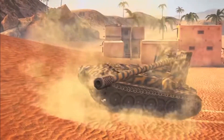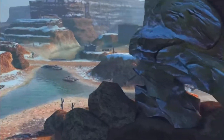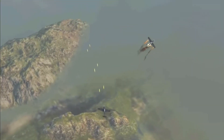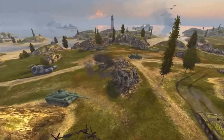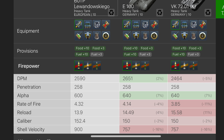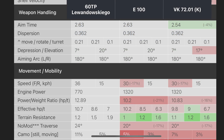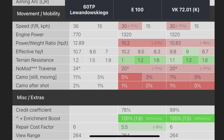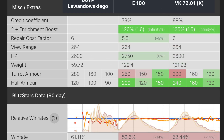It has a really good turret, still very strong upper glacis armor, and still has that weak lower glacis plate which is expected. The cannon is very similar to the E100 and the VK72 — not just in terms of damage, but in DPM the 60 TP sits right in between the E100 and the VK72, and it also has seven degrees of gun depression, just like the VK72 and the E100.